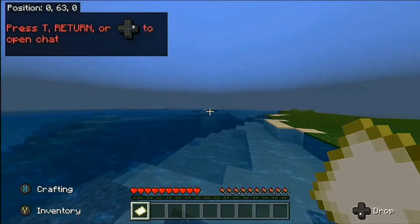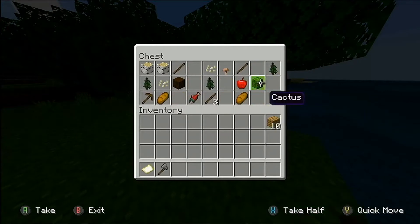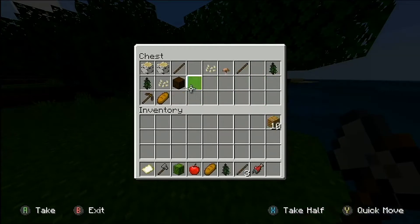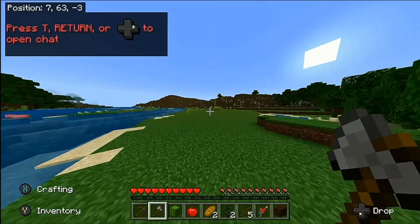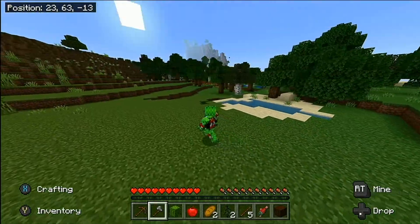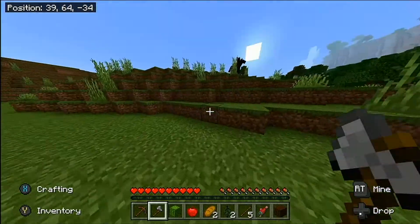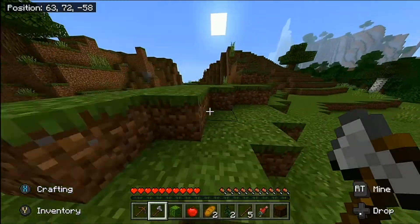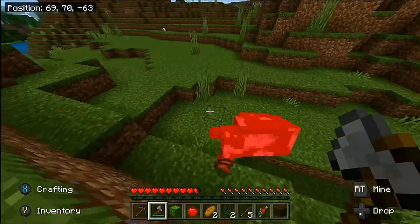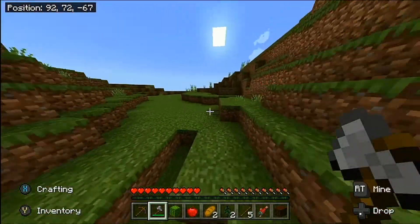Okay, looks like an alright spawn - spawned right next to the ocean, which is pretty nice. Our main goals for this episode are to find a village, find sufficient food which should come from the village, and get around a full set of iron armor.